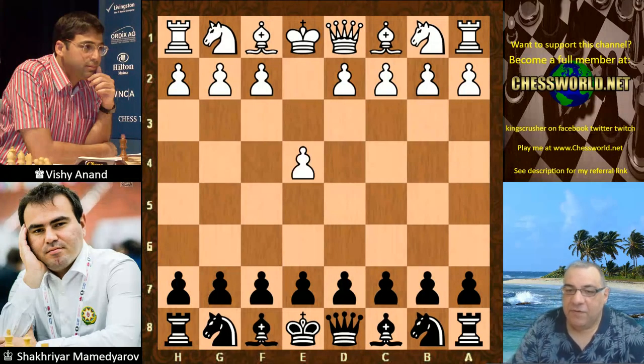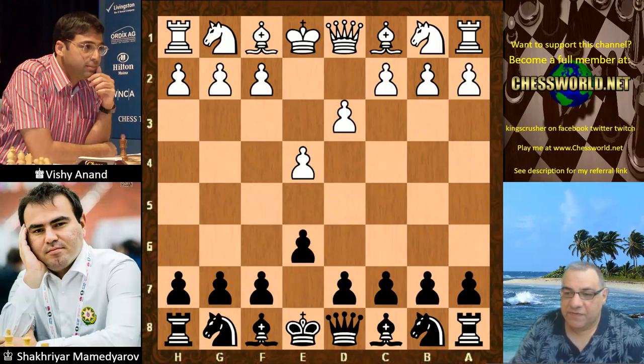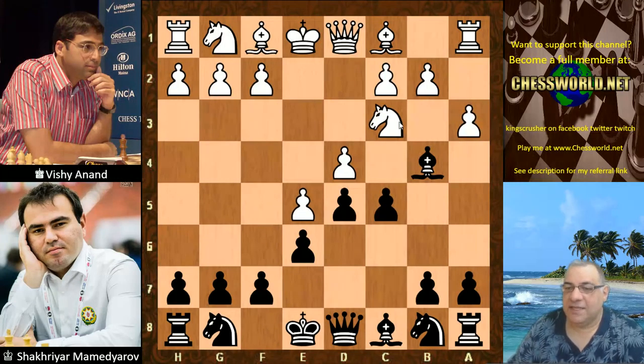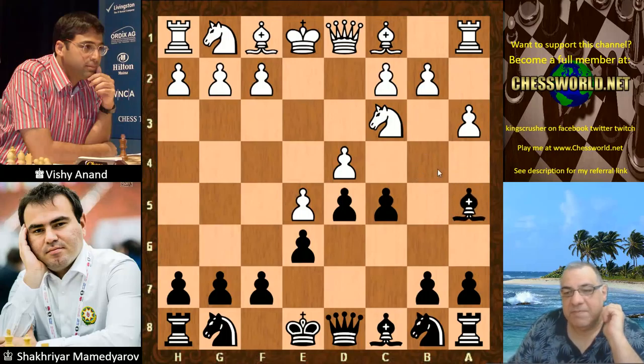So we have e4 for Vichy, a French Defense from Mamedyarov. d4, d5, Nc3 — the Winawer variation, advanced Winawer. c5, a3. Now usually black takes on c3, but this is an interesting alternative which has actually been mentioned to me by my good friend Alex Afrantic who's a great French Defense player.